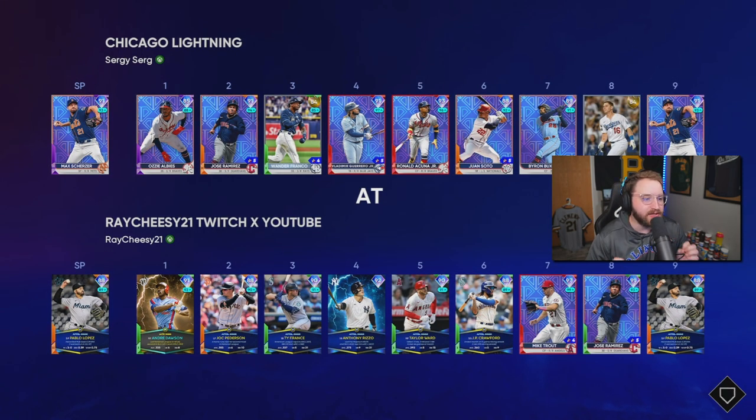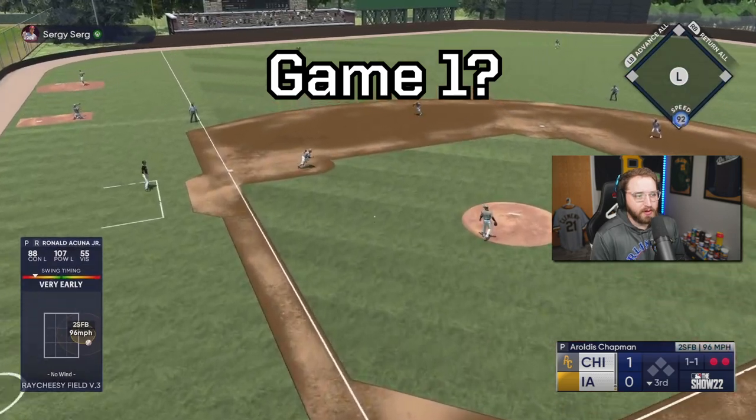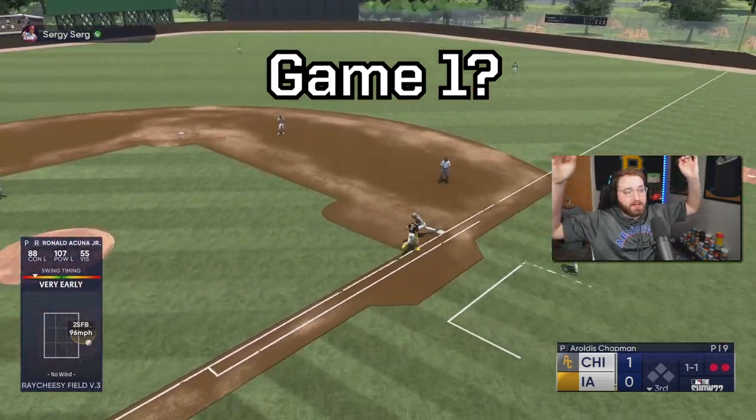Off the bench we have Ronald Acuña Jr., Vladimir Guerrero Jr., Juan Soto, Alex Dickerson, and Ozzie Albies. We're going against Max Scherzer with all our monthly awards guys including Anthony Rizzo. Unfortunately the first game we swung the bat very well to have zero hits — not even a run. Let's try one more.